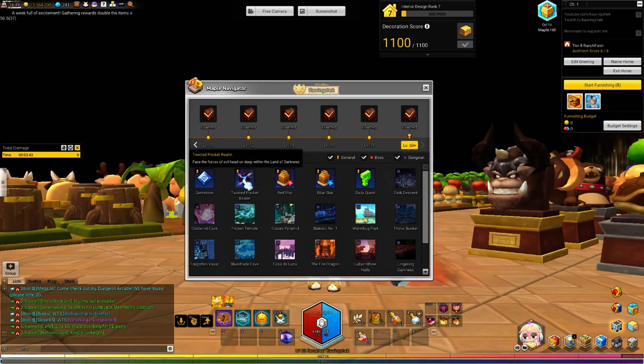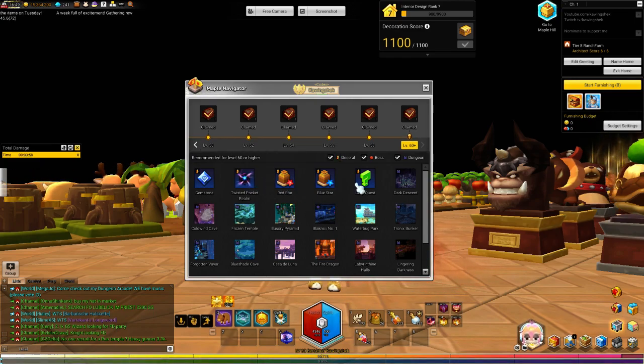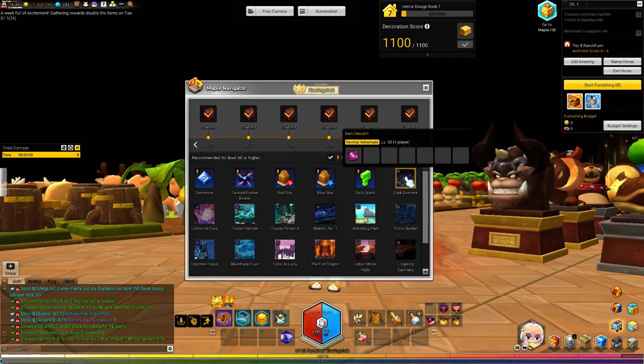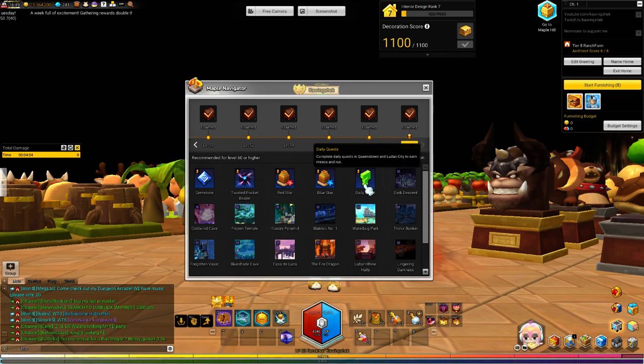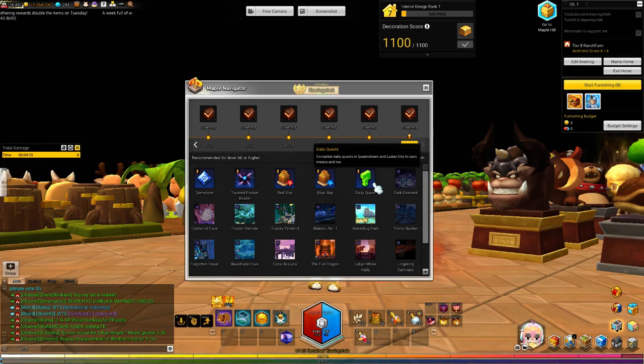The other option is Twisted Pocket Realm in the open world — get enough Treva points and you can purchase a lot of good stuff. Dark Descent is also recommended which I already covered. Your daily quests in Queenstown are another option. I don't think there are any more, but feel free to comment below if there's something I'm missing.